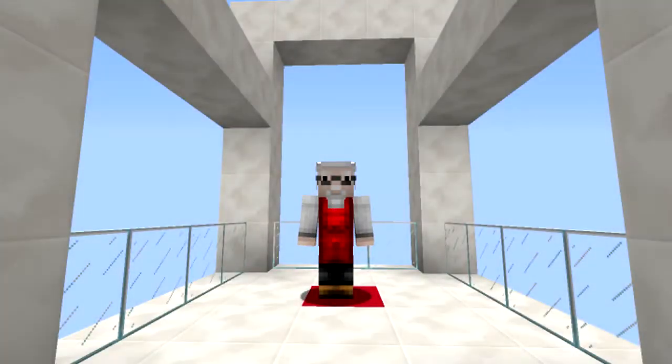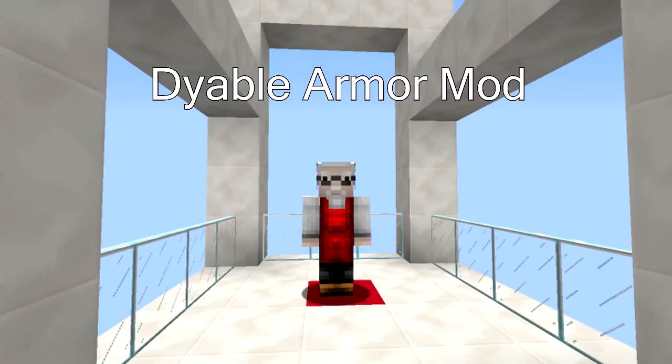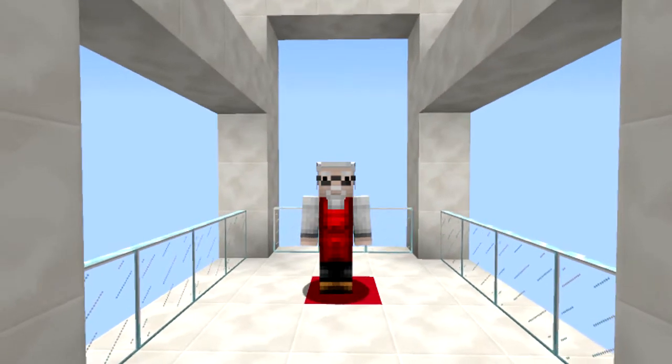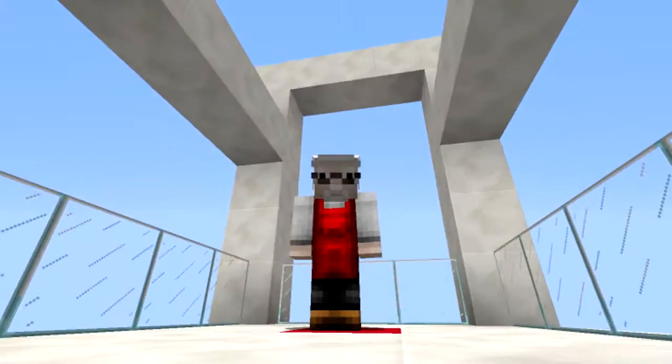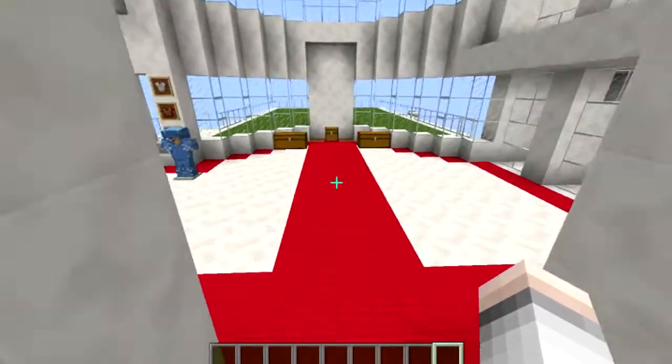Greetings, greetings! Today's mod is called the Diable Armor Mod. What it does is give you the ability in-game to dye your armor. You can dye your diamond armor, your iron armor, your gold armor, and even your chain armor. It's really cool, it's for 1.9. Let's get into it and have a look.